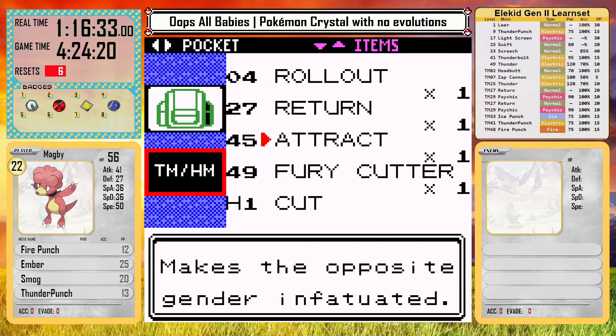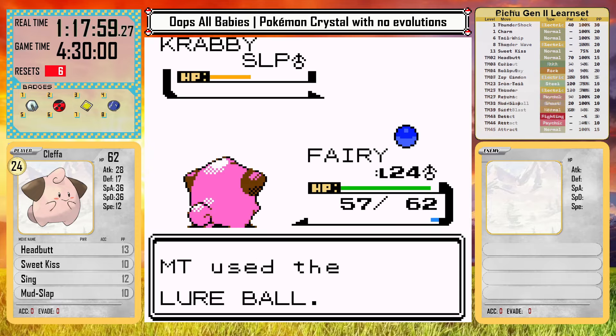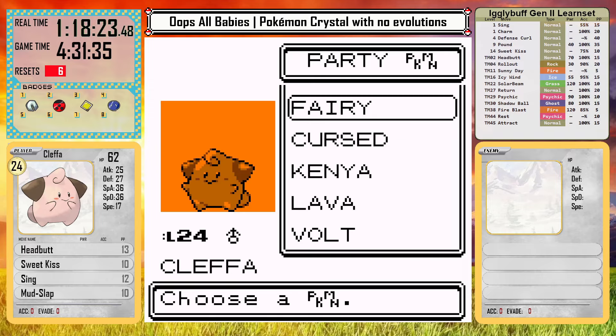I can now pick up the next HM pal, Krabby. Krabby is an excellent pal, learning Rock Smash, Strength, Surf, and Whirlpool — but this makes Tyrogue completely obsolete. I deposit Igglybuff, and now my team is Magby, Smoochum, Cleffa, and Pichu, plus HM pals.